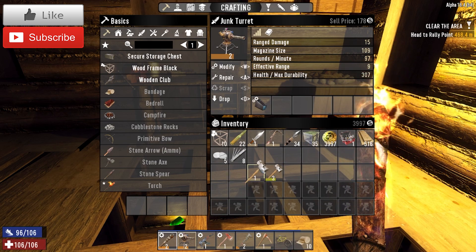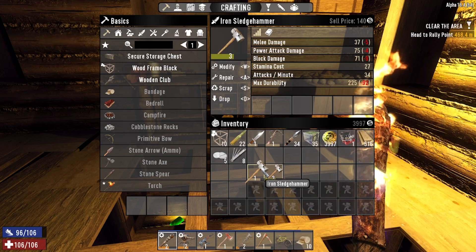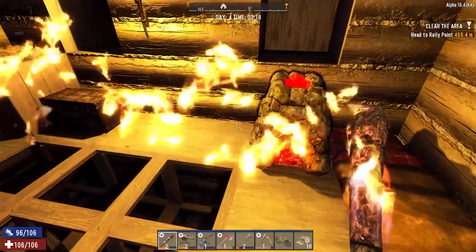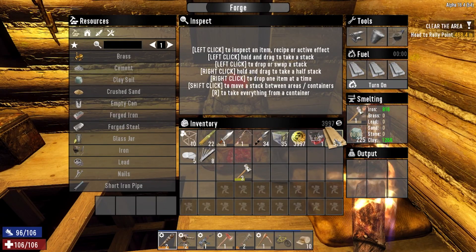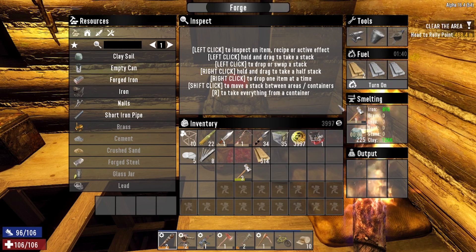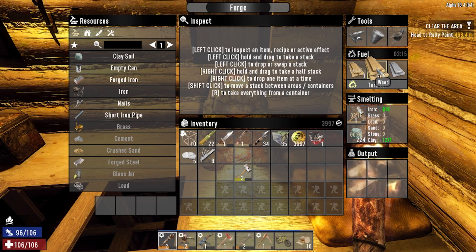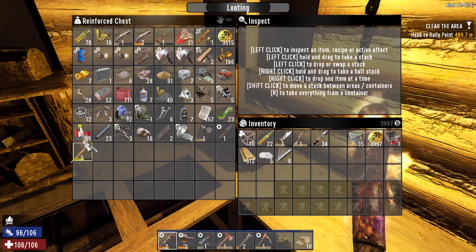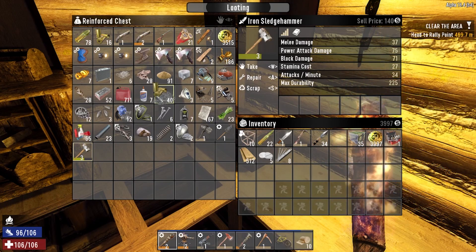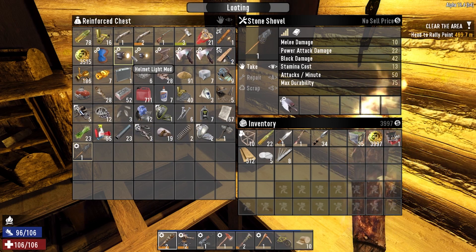The damage on the junk turret is up to 15 from 13. These iron sledgehammers — you can scrap them down but every time you scrap something you lose 25%. What I'm actually going to do is sell one of them and burn the other up in the forge — that'll take three minutes and we'll get all the iron back. The one worth more I'll repair up if I find some repair kits.